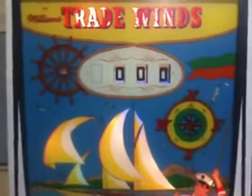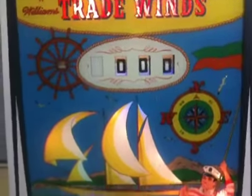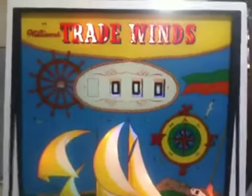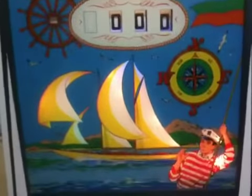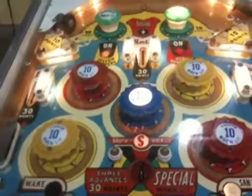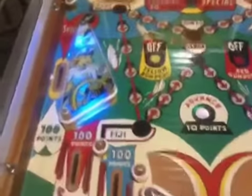This is Mickey from coinopnewyork.com and we're looking at an early Williams game called Trade Winds from the early 1960s. This is a nautical themed pinball machine. The back glass is sort of plain, but it's pretty cool. The playfield is a lot of fun, and obviously you're trying to hit a lot of the rollovers and targets on it. It's got really nice plastics and different stuff for an early 60s machine — pretty cool.